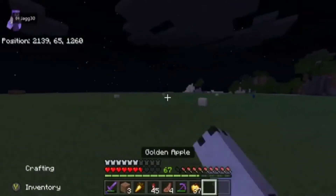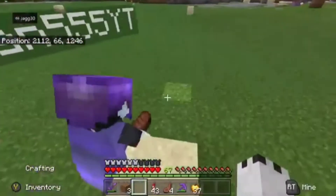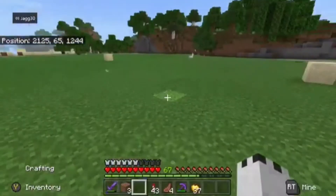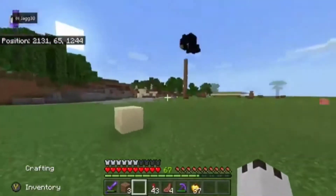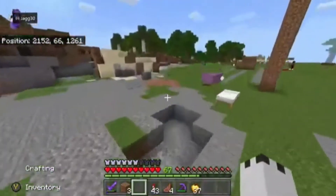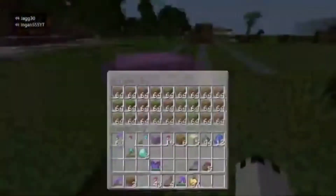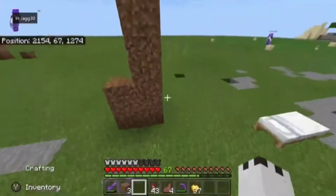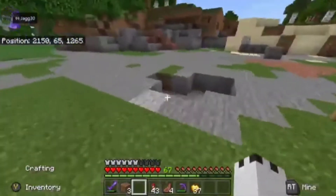Over here is the layout of it. As you can see, this is a little layout of how big we're going to be making the sugarcane farm. You might be like, well, that's not big at all. Well, off camera - I'll show you a timelapse in a second - but I got three shulker boxes, or two shulker boxes, and this much dirt. I'll show you the timelapse now.